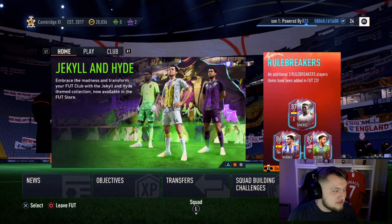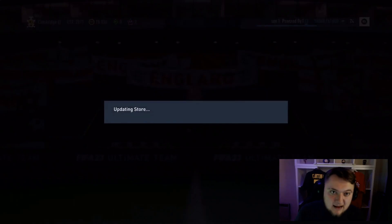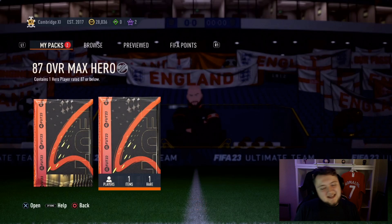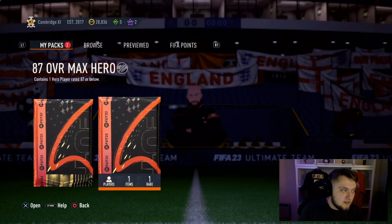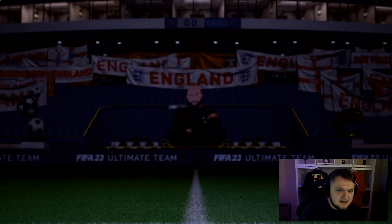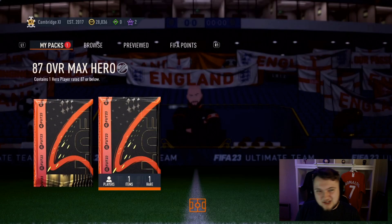Next up is going to be the Cambridge Fan Duck — thank you very much for giving us a pack, bro. Fingers crossed we don't see too many Campos, man, because that really does stink. You don't want to be seeing too many of him. I think my one was a good pull though with Dirk Kuyt. How do you say his name? Dirk Kuyt — I think that might be it. He's got a few contracts just sitting there, fair play. But here we go with the Hero Pack, 87 max overall.